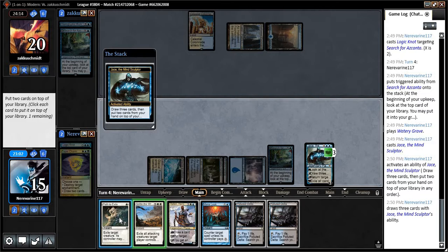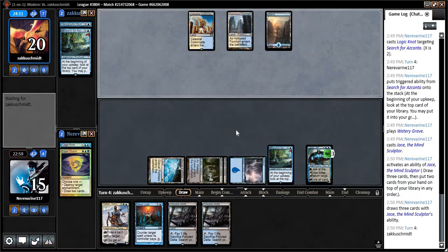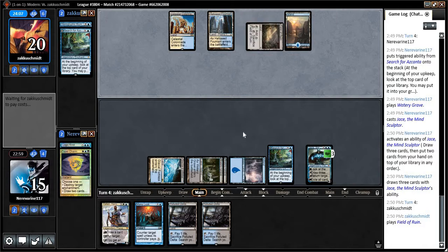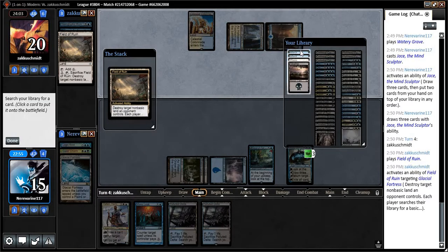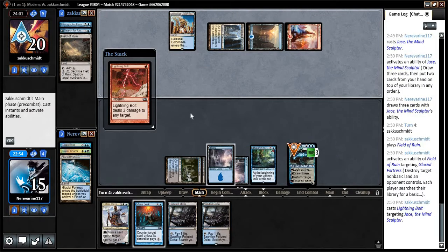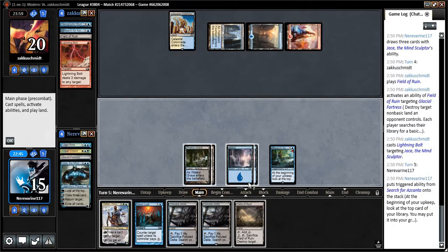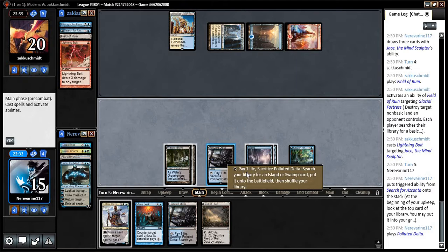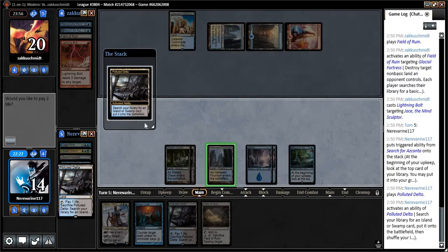So we don't want Settle, and we don't want Path right in a second. So now this does open up the opportunity for our opponent to play their own Jace. Why, thank you, opponent — they got the red. Jace goes down. So they can't activate Colonnade this turn, so why don't we go ahead and fetch and shock to get it to Ferry in play. I guess we gotta do what we gotta do.